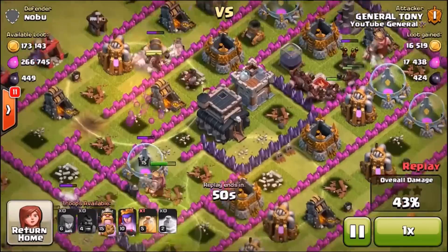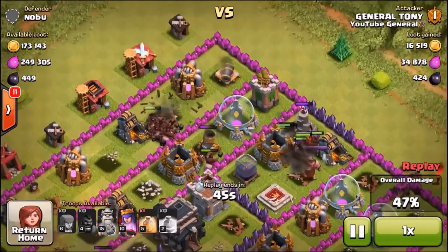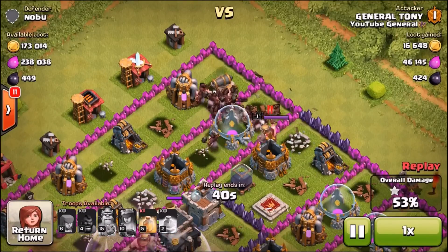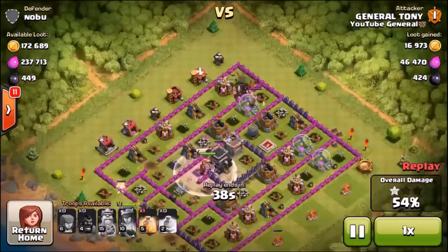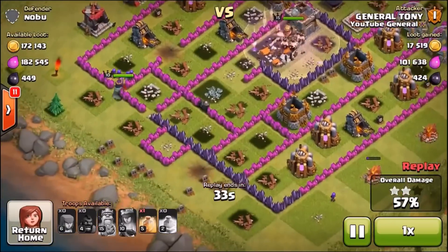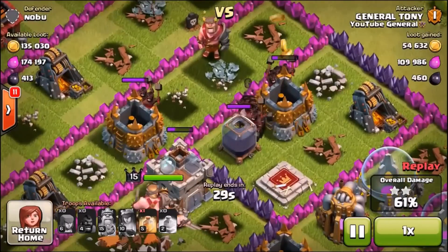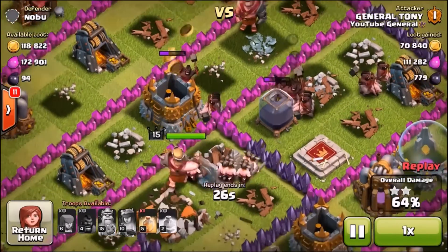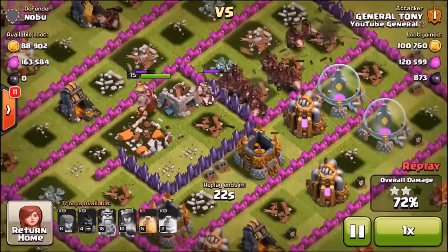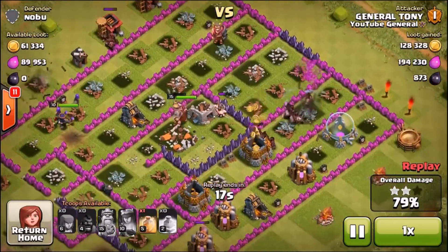Everything seems to be going down. Without even realizing it, I was already three quarters of the way through the base — this was extremely easy. Of course it was a very unmaxxed Town Hall 9, pretty rushed to be honest. I didn't even need to use all my heal spells. So that is the first raid down already. The King managed to clean up the Town Hall. The Queen is veering around the outside of the base. There is a pack of Hogs making their way across the center, taking the gold, moving on, cleaning up the rest of the base. 20 seconds left in the raid, and that is pretty much it — three stars in the bag.